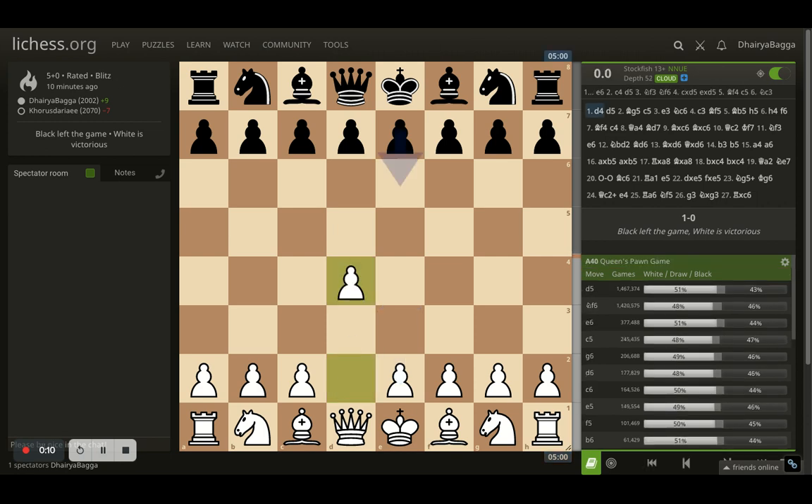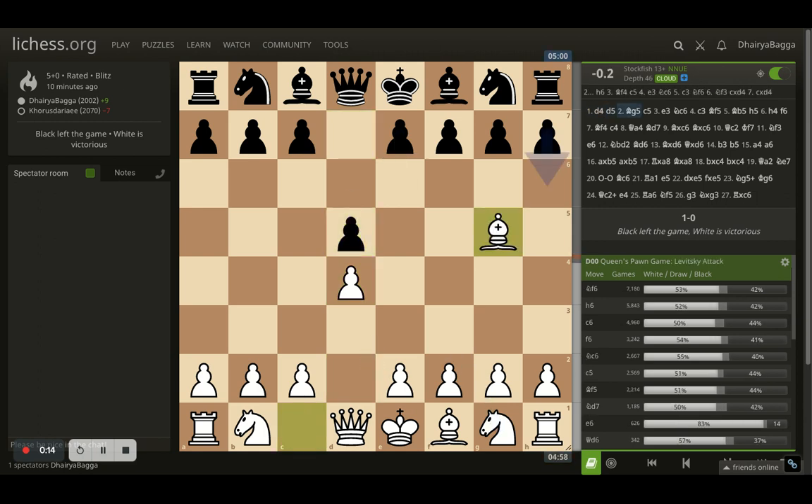I was playing here as white and I started off with d4, opponent plays d5. I play bishop to g5. Now bishop g5 after the queen's pawn opening is the Levitsky Attack. It is actually effective because you are preventing the move e6, which is very common when you play the d4 opening. The opponent cannot play the pawn forward because the pawn is pinned — the queen is behind it.